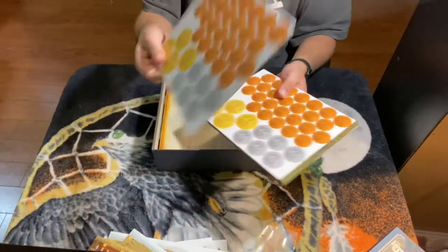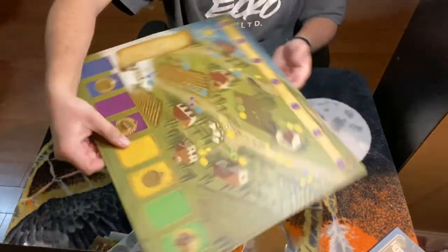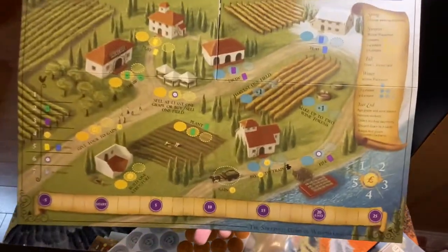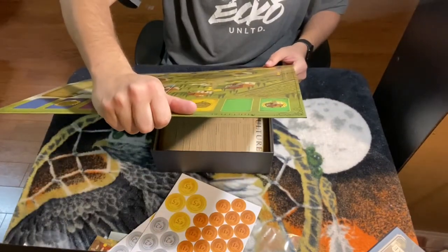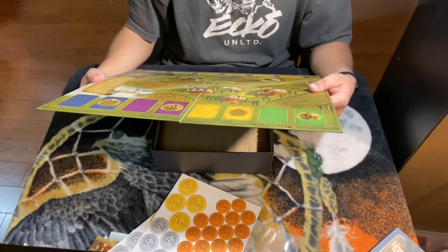Punch board. Oh there we go. That's a nice size player board. Playing board. Give to or sell. Harvest. Pay to train. Nice.